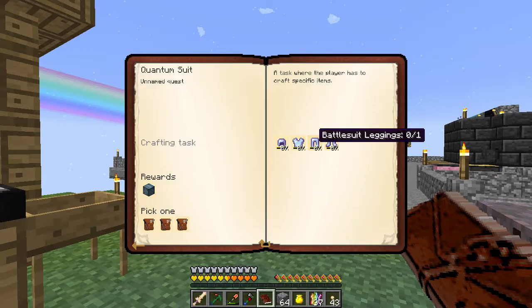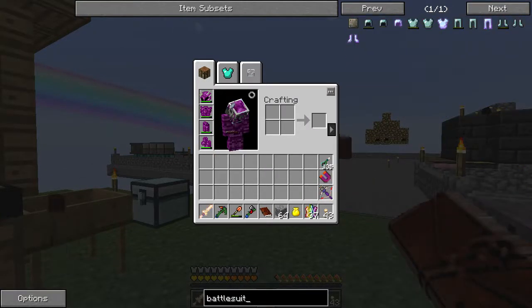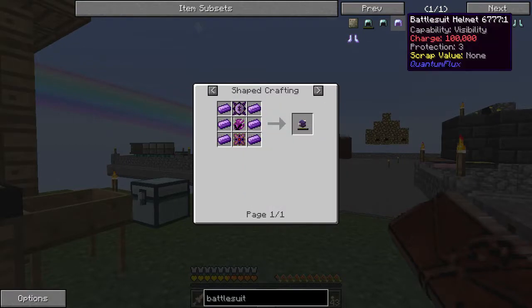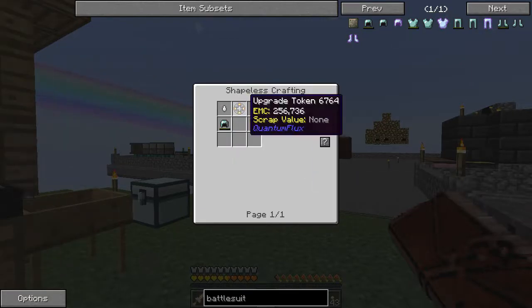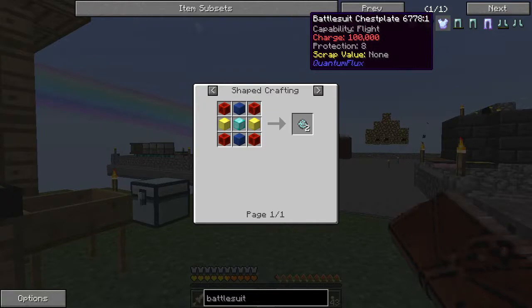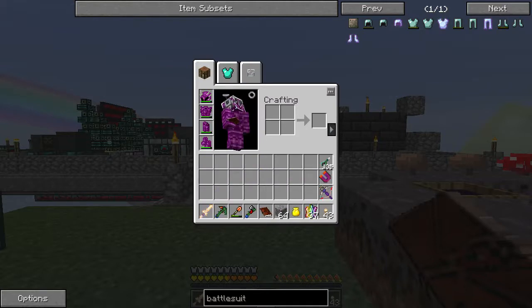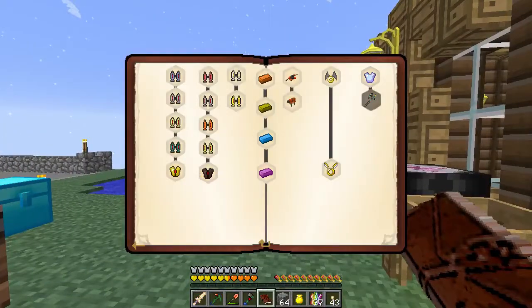Now we need to make the quantum battle suit. There are two different versions - one that takes the wyvern. We'll get there when we do that stuff. It requires upgrade tokens, which need a nether star, and that ZBQ-7 which was expensive. We need the enchanted version of this stuff, which requires the wyvern armor - and wyvern doesn't have EMC, so we'll have to make two sets of that. We'll get to that later.